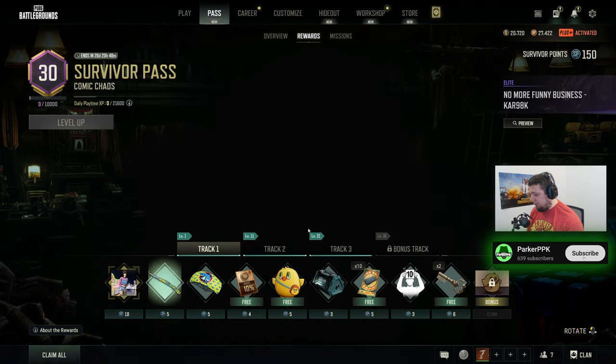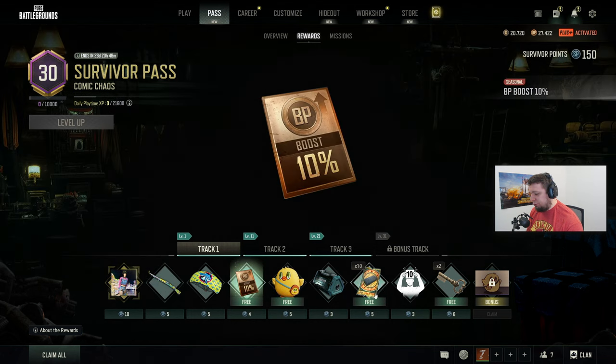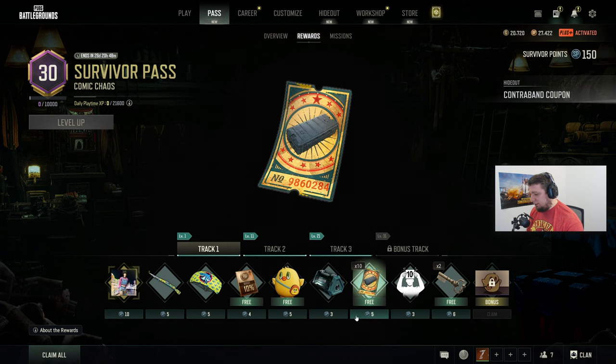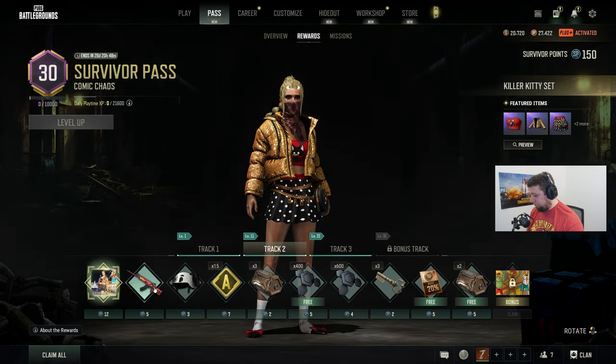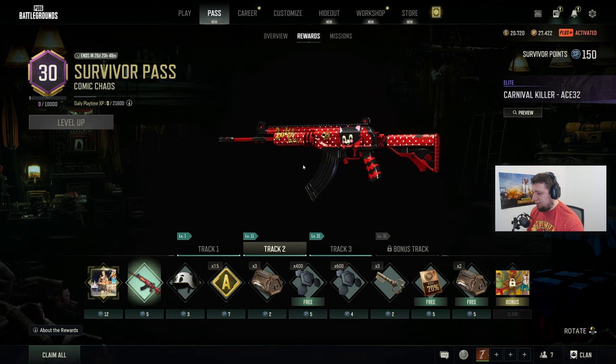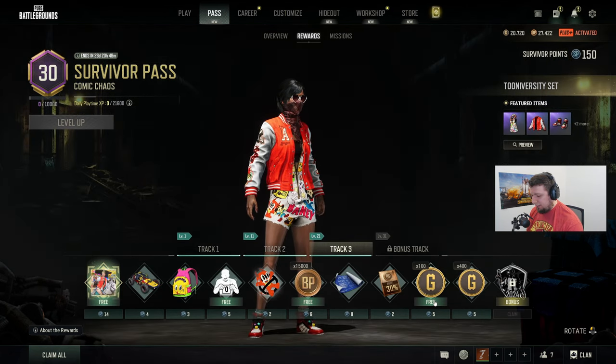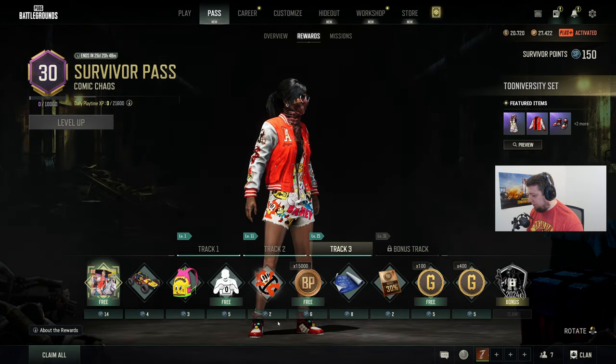So we've got a Kar98 skin — no funny business, kind of funny. Make sure that you're using your boosts and you get your free coupons. Those are going to be huge. It's kind of a neat Ace skin. I like red skins all over — I think they're phenomenal. And we'll get some G-Coin back along with some BP in here.